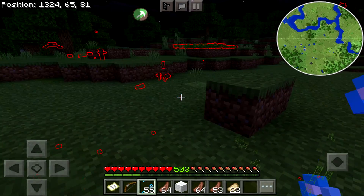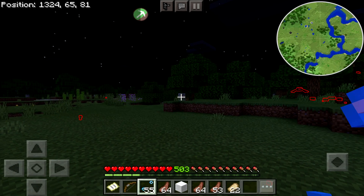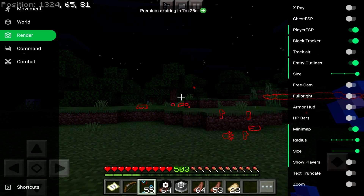Look how many seeds there are — there's even a squid! Again, the more of these things you have on, the more lag it's going to cause. You can change the size of the entity outlines.